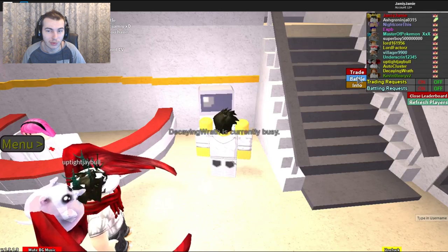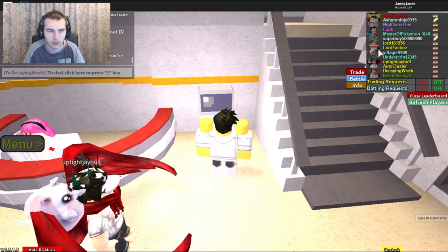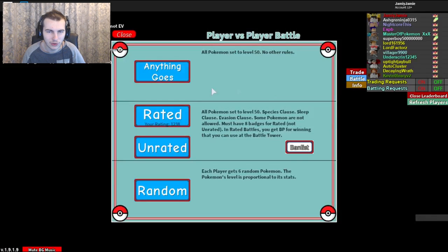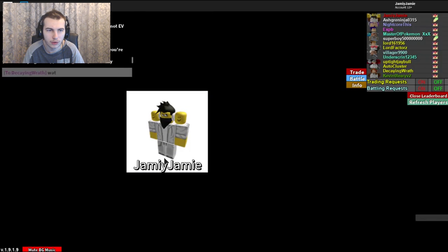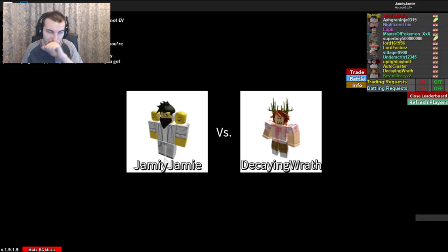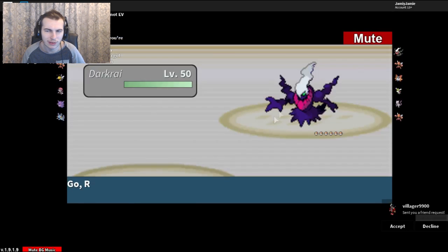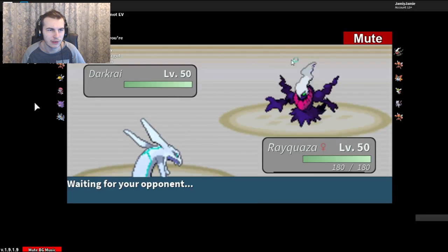Decaying has a Darkrai — I think there's a shiny one as well. I send him a quick message telling him to let me know when he's ready. It looks like it's actually a player called Red, and his team has a Shaymin, a Scizor, and two Scizors — why do you need two? Let's try this against a non-EV trained one, since a lot of people don't EV train anyway, so it's okay to test against this.